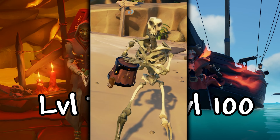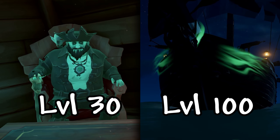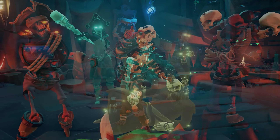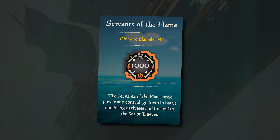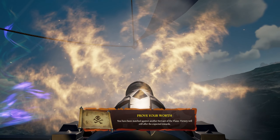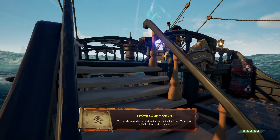At number 3 and 4, we have the PvP curses and their gold counterparts. According to the Xbox Achievement page, only about 0.07% of players have unlocked these curses, which by itself is quite rare. You'll need to reach level 75 in Reapers and level 100 in Servants of the Flame to unlock the Skeleton curse, or level 30 in Athena's and level 100 in Guardians of Fortune for the Ghost curse — that can be quite a grind. But there are even rarer counterparts: the gold versions.